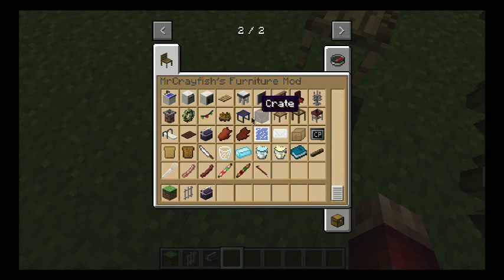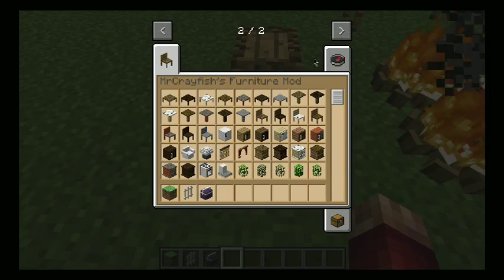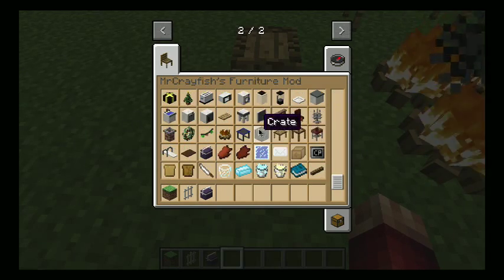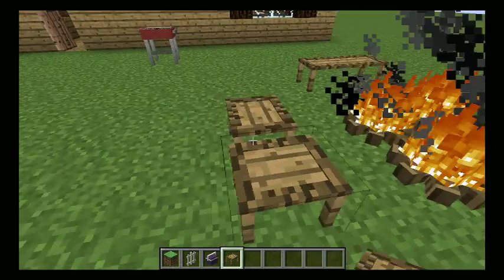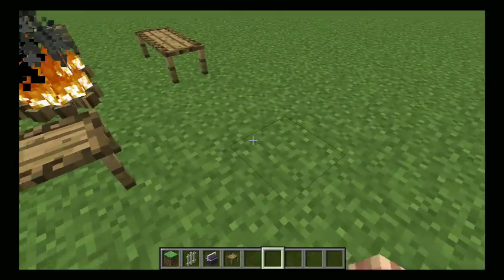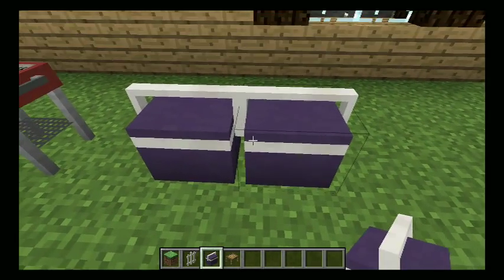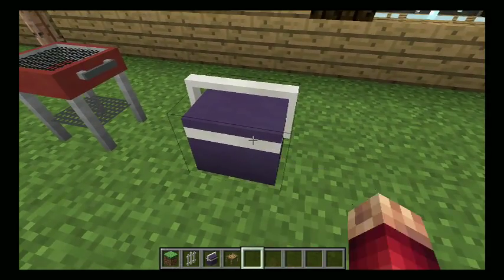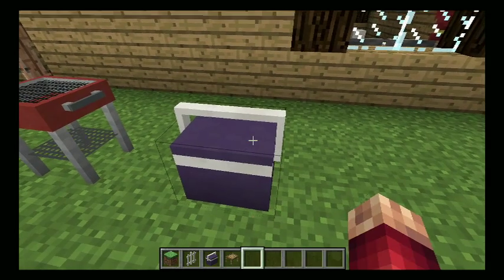I might add like a shed in this world. They don't connect, so I'm just gonna fill that in. I added a cooler — I'm assuming it doesn't do anything since I can't open it. I guess it's just for show.